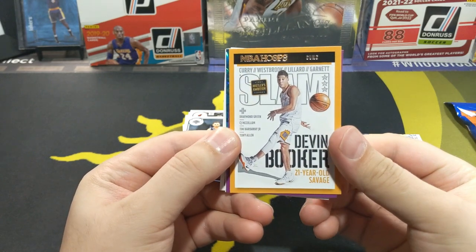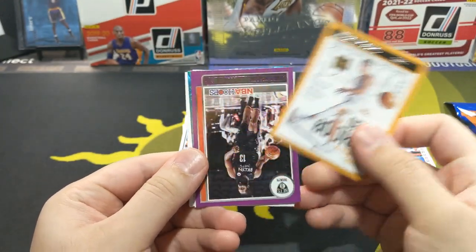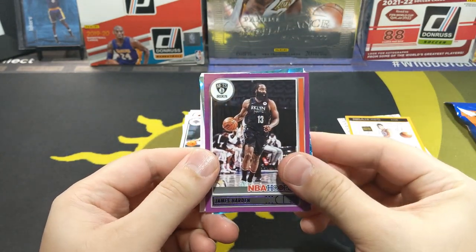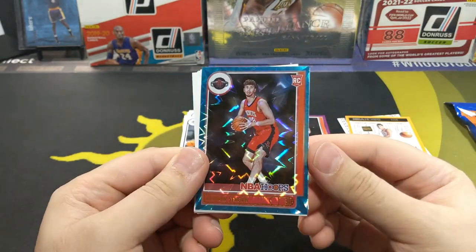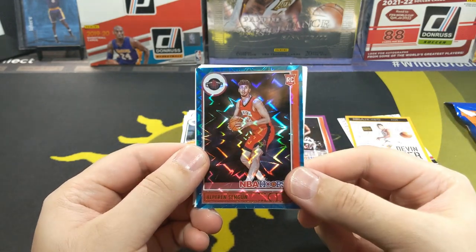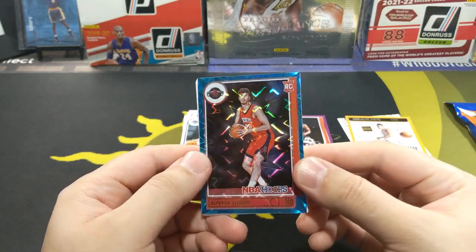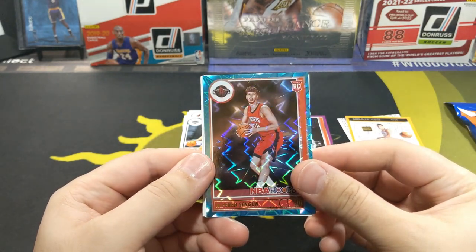Devin Booker. Hustlers Edition — oh I thought I said Hustlers Edition, I'm like wait a minute. Hustlers Edition — so the purple is going to be James Harden. Okay, we got a rookie, pretty nice. Alperin Singun. I don't know much about this guy but hopefully he's having a successful year — I'll have to look him up. Not really following the Rockets. Pretty sure not a lot of people are — I mean fans are, it's just not as hot as it used to be.